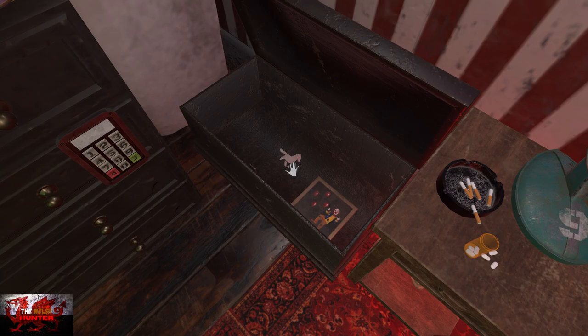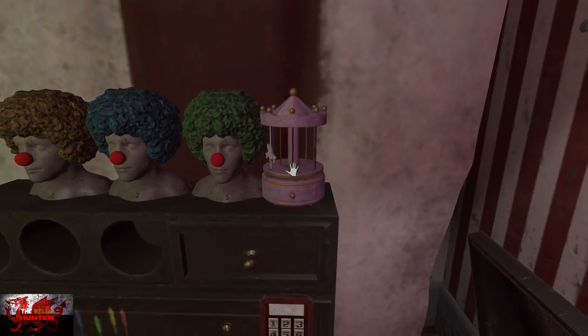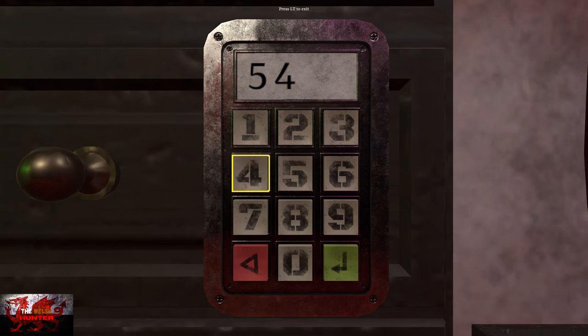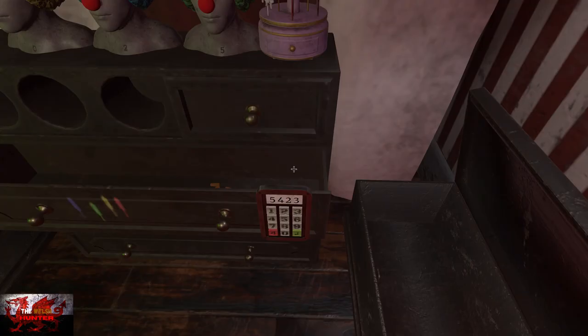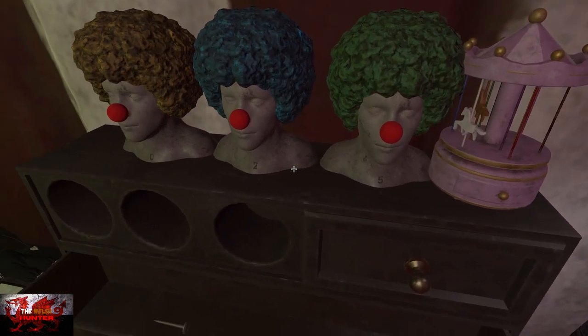Press left trigger to back out, then with the right trigger pick up the little horse, turn to the left slightly, and put it on the carousel again with the right trigger. Immediately look down, and the next code is going to be 5423. Click the green arrow in the bottom once with the right trigger, and then left trigger to back out. That's going to open up this drawer for us. Pick up this horse and put it on the carousel once again.